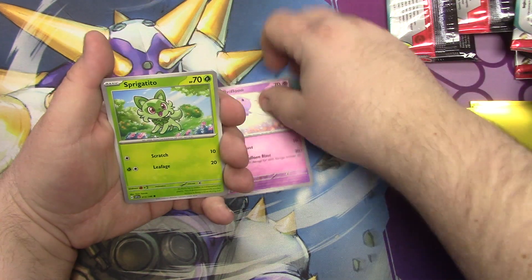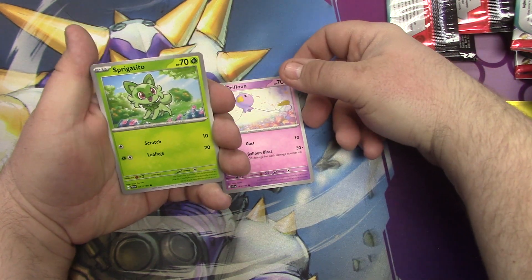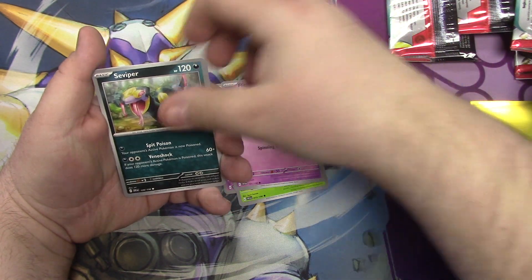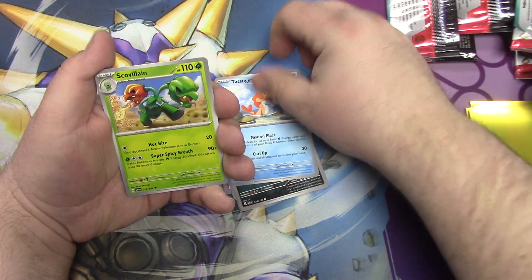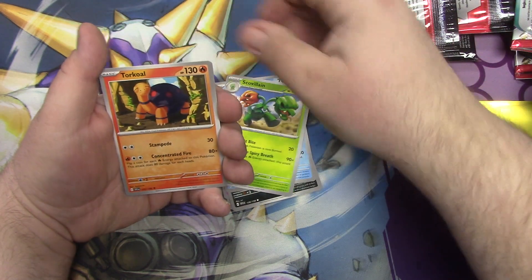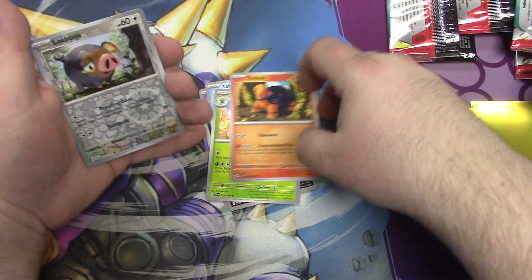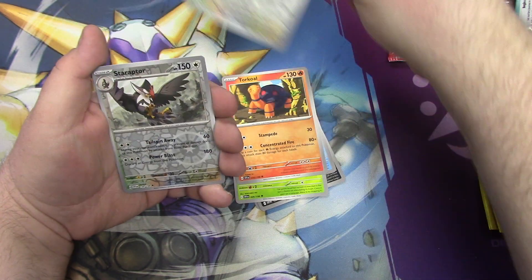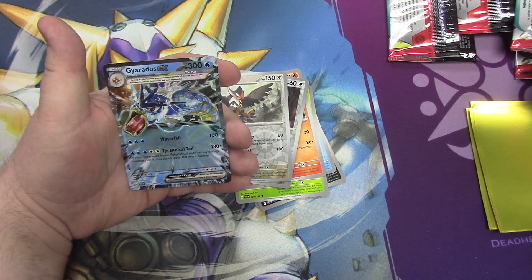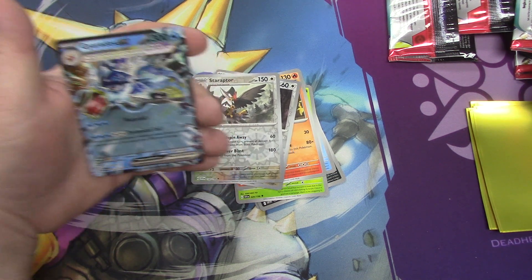Drifloon, Spurkido — that's cute too. Flittle, Seviper, Tessaguri, Skullvillin, Turkle — first time I've seen Turkle in a while. Chunky boy is back. Staraptor, and a Gyarados EX! Is he Dragonized on that card? Yeah, that's a terror card. It has a Tera thing.